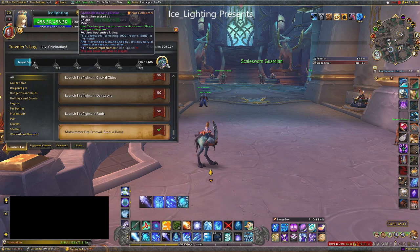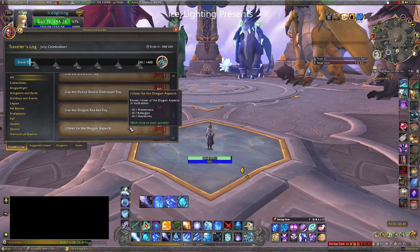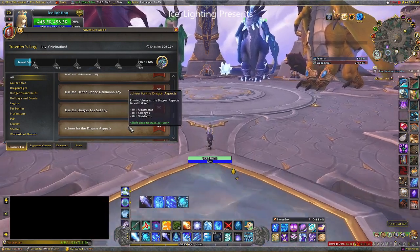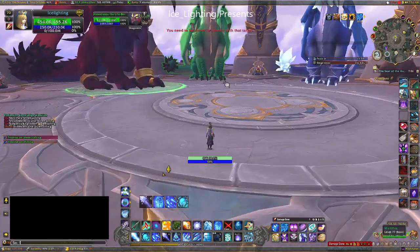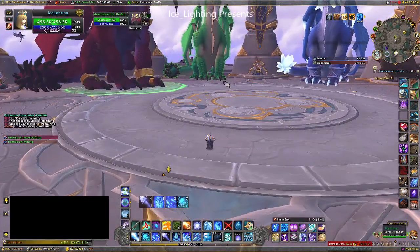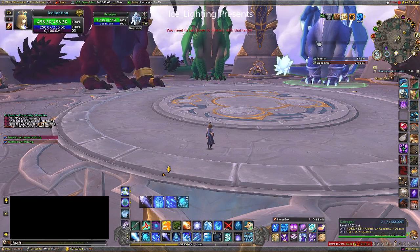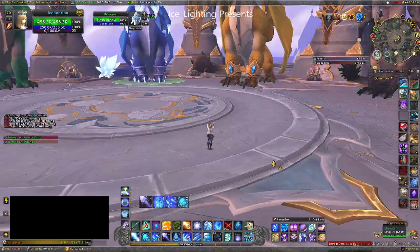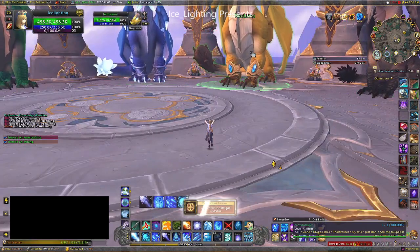This trading post we are working towards a new drake — mounts are always fun. The first thing I decided to do was go and cheer for the Dragon Aspects. It's only 20 points but it's relatively simple: just click on the three aspects and type 'cheer'. Since it's simple and easy, might as well get that done. Job done.